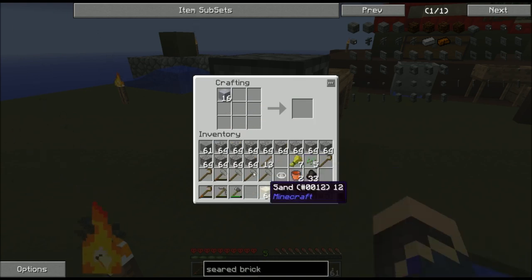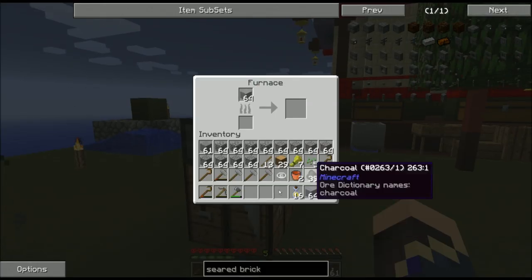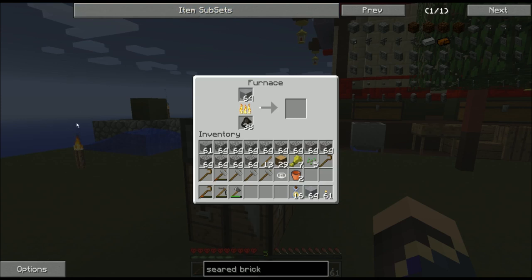I've already got myself 16 clay, a stack of sand, and a stack of gravel just waiting for this, which I can turn straight into two stacks of grout. I'm going to start that grout cooking in my furnace, and while it's doing that, I'm going to head over to my sieve and show you how to acquire metals.